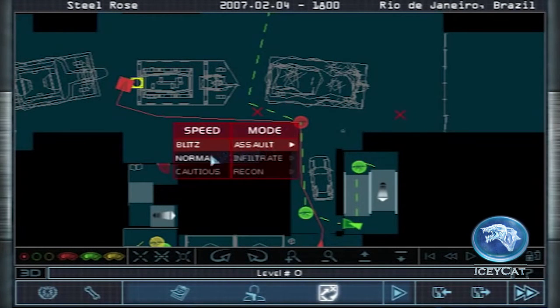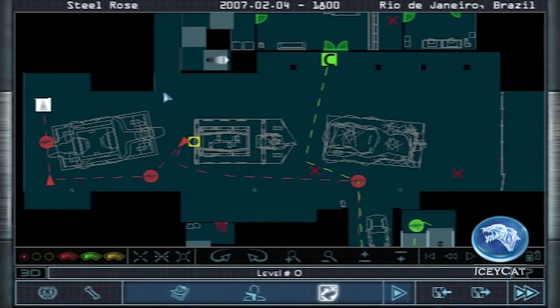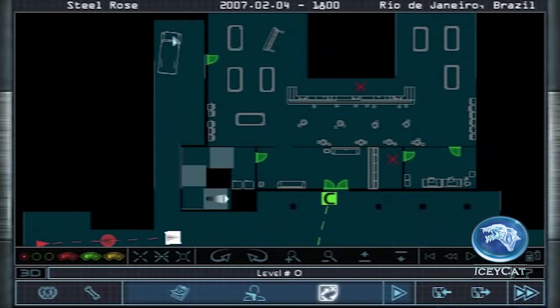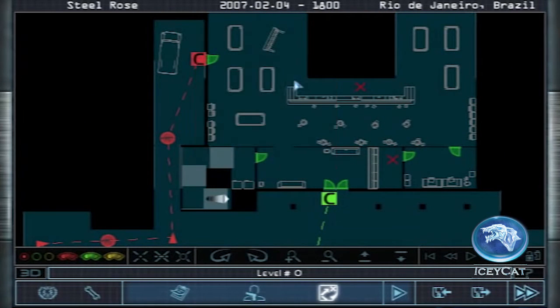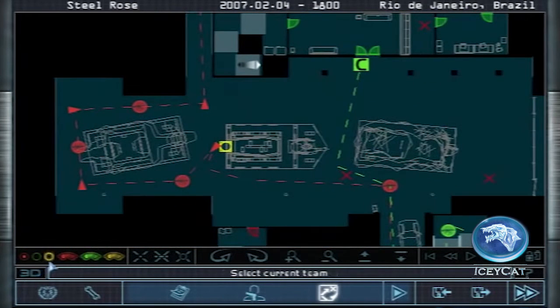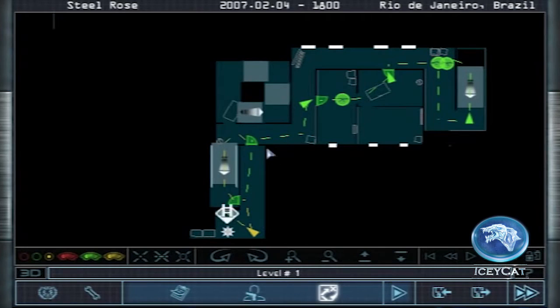Older Rainbow games had some pretty dedicated planning phases, as you can see here. You could plan routes for multiple AI teams and give commands at certain spots to tell the AI bots to do very specific things. In multiplayer, you could free draw on the map with the mouse and drop icons, which was more friendly to using planning phases in a multiplayer kind of environment. At the press of a button, the player could pull up the planning map for reference if needed while playing.